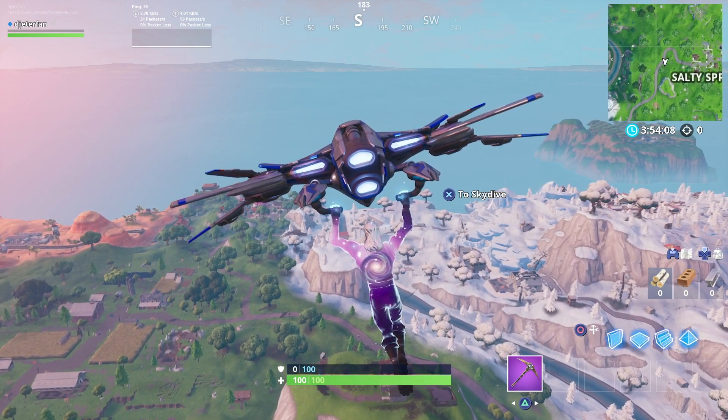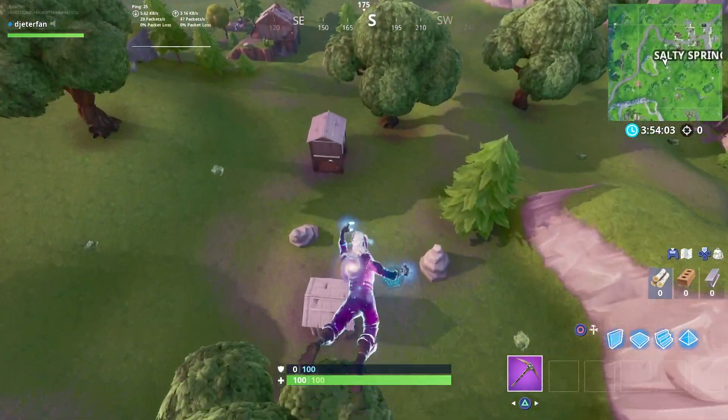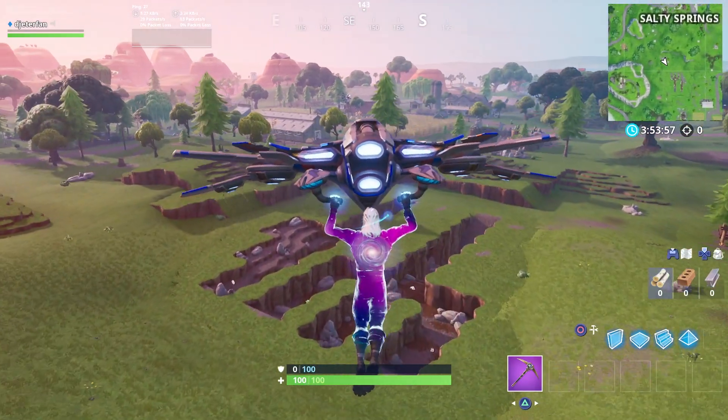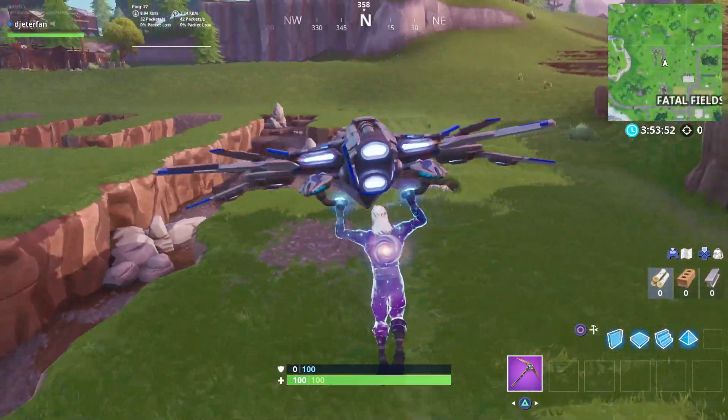I'm sure you guys know exactly where this is located — we're going to be going right next to Fatal Fields. Here's the exact location on the map where you'll need to travel in order to collect your battle star. Once you get over here, this is the exact location where you'll need to land. The battle star will pop up in the grass once you land here.